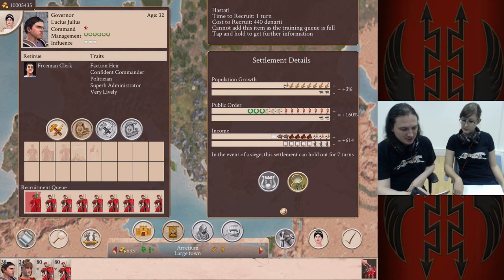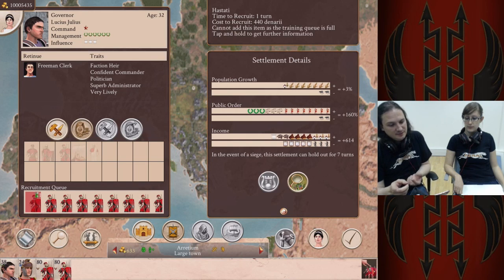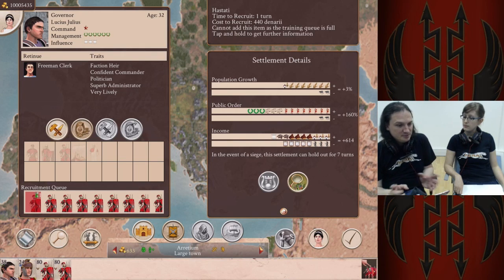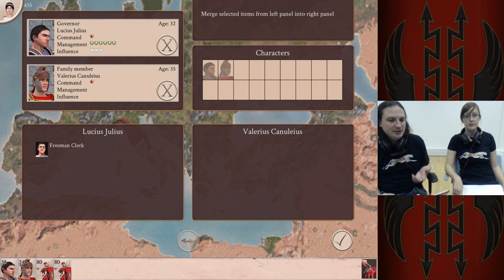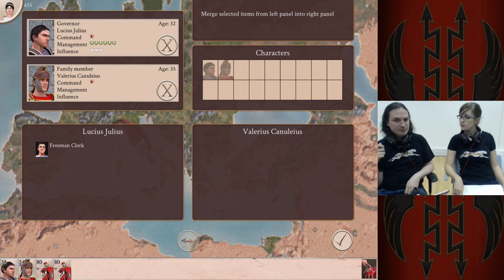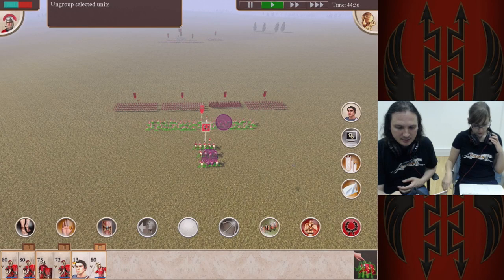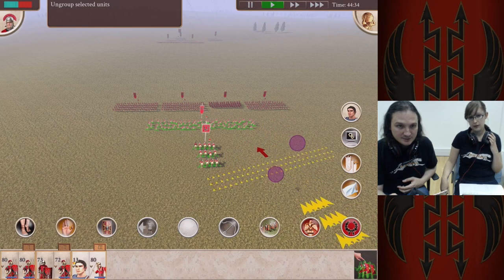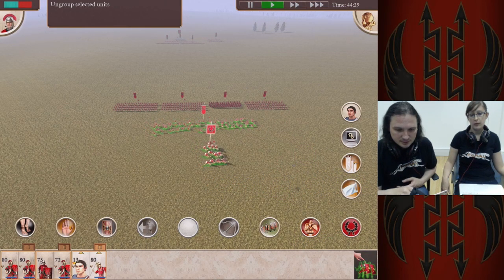This is a really cool thing to show off. In this settlement we have two generals. You can actually flip retinues between two different generals if they're in the same town. You have people who are very good at being a general on the battlefield and people who are really good at being governors. You put them in the same settlement and flip everything round so that traits good for being a general go on your general, and traits good for looking after settlements go on your governor. Just two fingers drag and there we go.